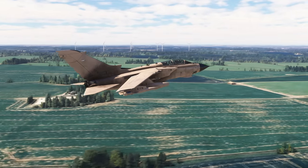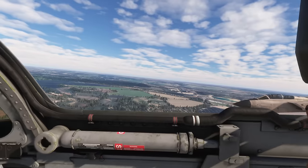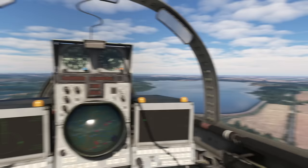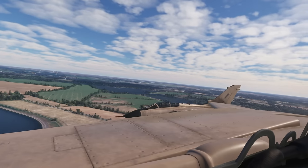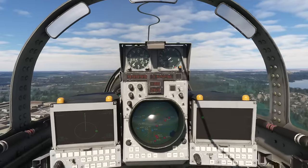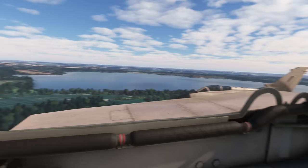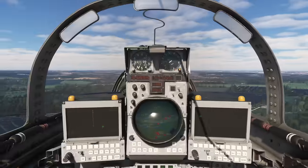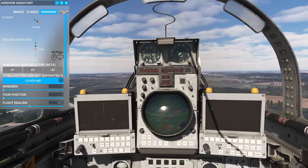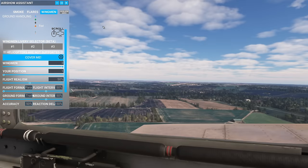That's absolutely brilliant — that's what it looks like from the front seat. Now let's have a look in the back seat. I'm pressing the C key and we're in the back seat. I've never flown live in the back seat, but I've sat in it in the sim and in the real aircraft, and this is just stunning. I have no idea what anything does back here because I've not been trained to do it. Let's put some more players in — we can set three other wingmen.